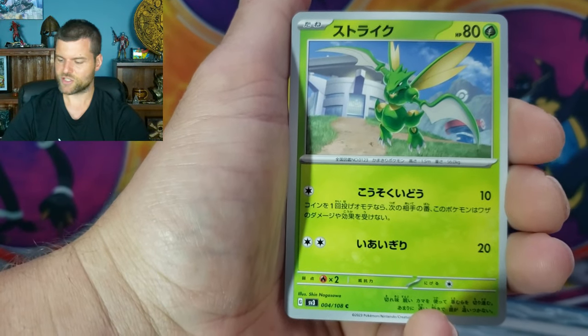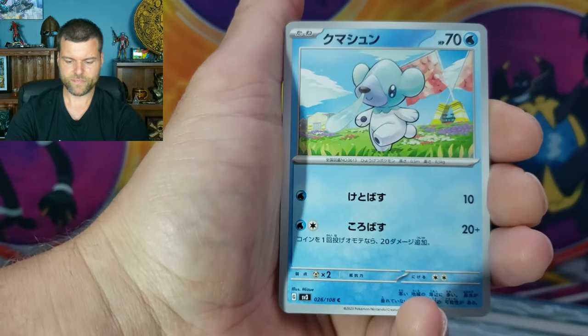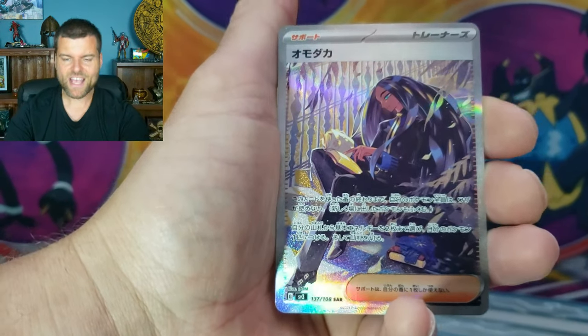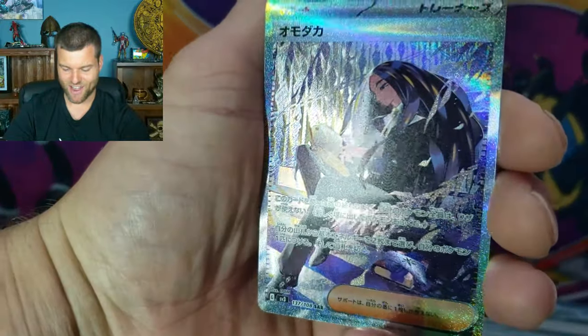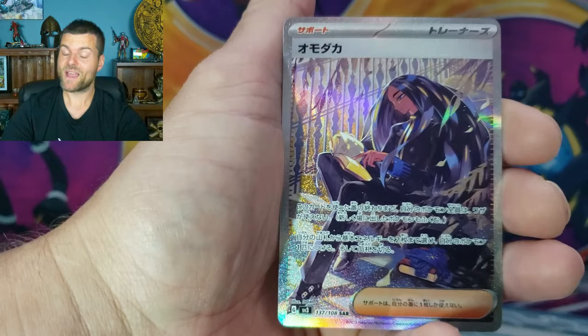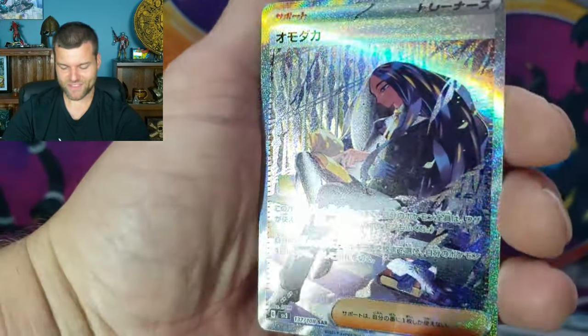This is Scyther, right? Yes - Scyther. Wooper. Kupchu. SAR Gita! That looks amazing. Look at the shine on that - I thought it was going to be an SAR for a second. But we get an SAR, guys! That is beautiful. So there we go.